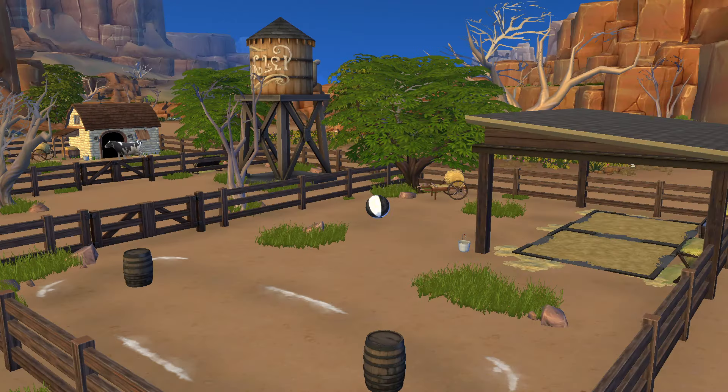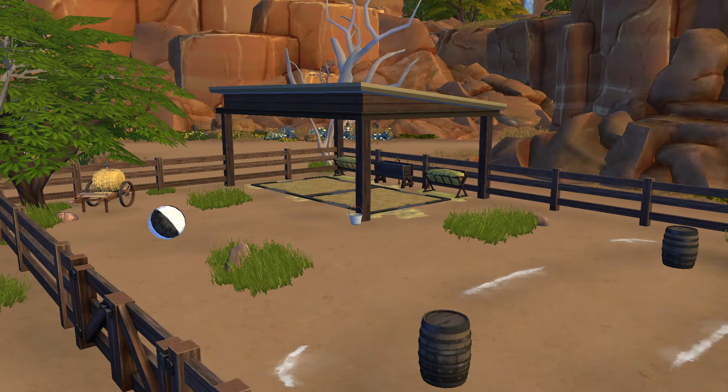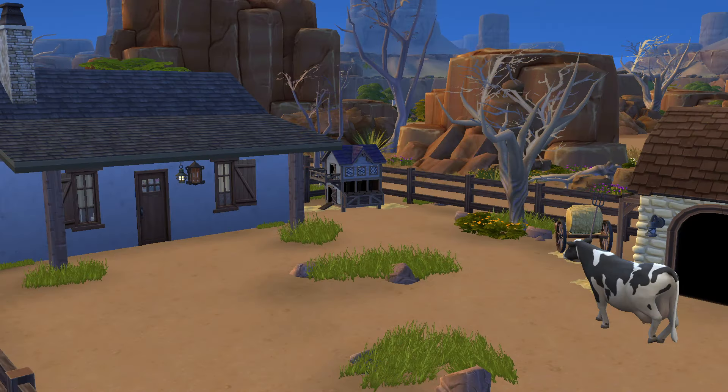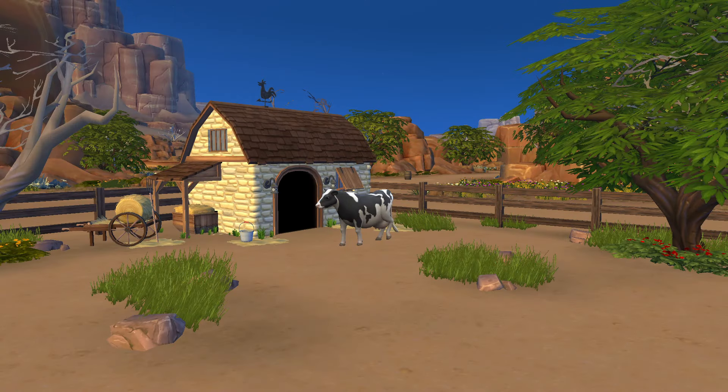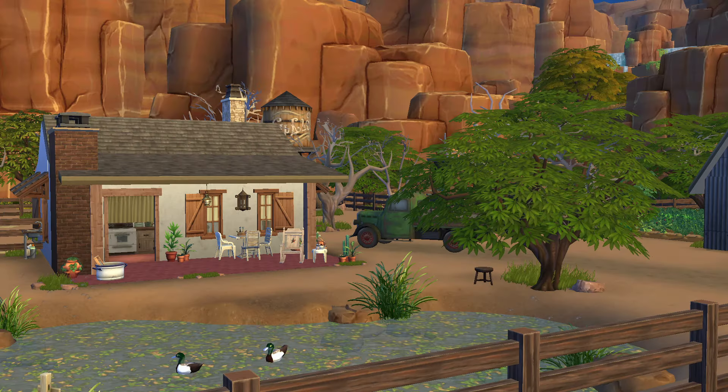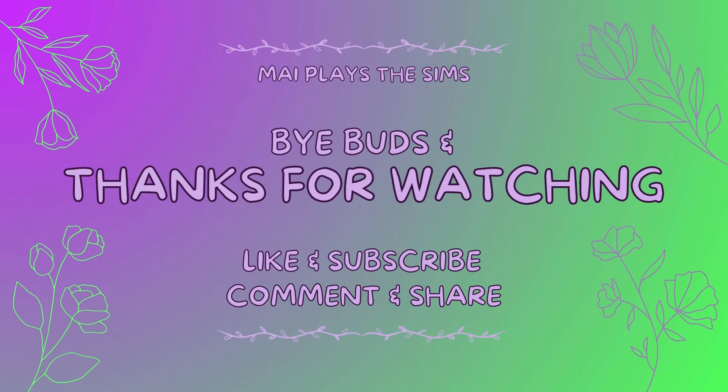Here in the horse area, I was going to place a horse for the screenshots, but they weren't really cooperating so I got them to move. I really love this view of the water tower and the big rocks in the background, and the cow of course, in this very simple area. I also got chickens and sheep and goats for the screenshots, but again they weren't really cooperating. These are our last few screenshots. I really hope you guys enjoyed this build as much as I did. This is definitely one of my favorites — very nostalgic. Bye buds, and thanks for watching. Don't forget to like and subscribe so you don't miss any future videos, comment and share with your friends. I'll talk to y'all soon. Bye.